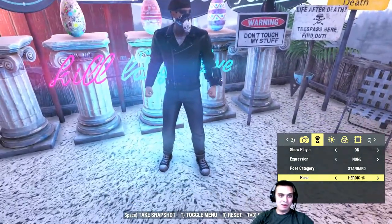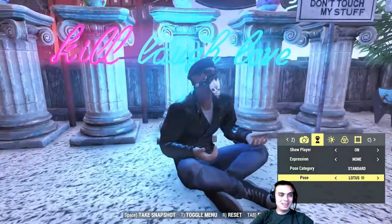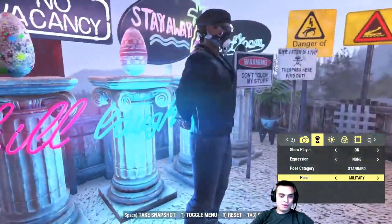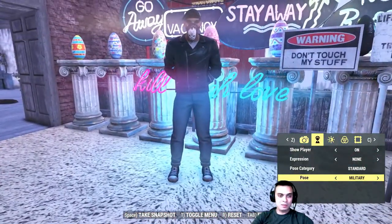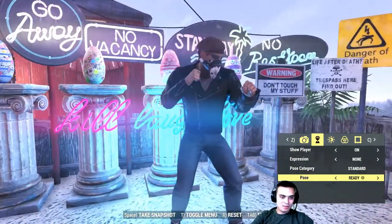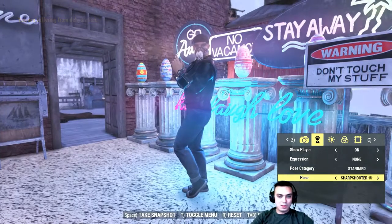Heroic — that looks nice as well. Kneel — that's a default. Latus is pretty cool too. Chill mode, kill left, love. Then we got the military stand — that's one of the cool poses. I believe you get that one when you complete one of the Brotherhood classes, though I'm not sure when I got it. Then wave, ready, salute — I like that one. Not sure how I got it though.